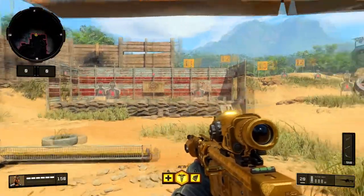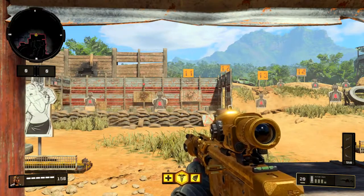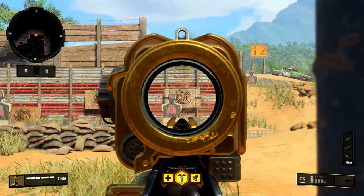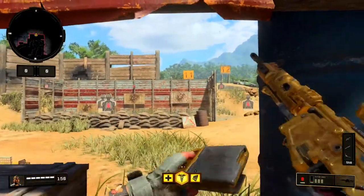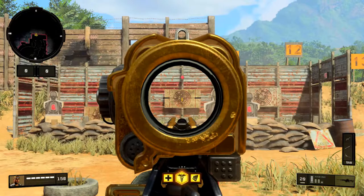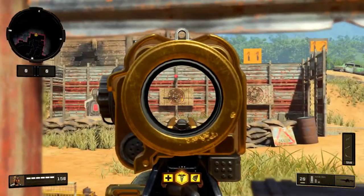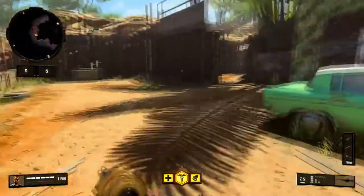Next we're gonna do our recoil at range test and see how we can predict it and use our stick skills to get rid of the recoil. First we shoot without touching the right stick, then we hold down on the right stick to negate the recoil. There wasn't much difference between the two — the gun doesn't move. This one did not move at all, so that's kind of what you're working with.